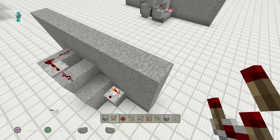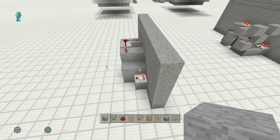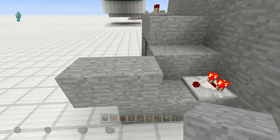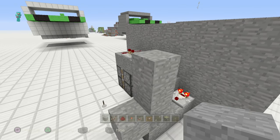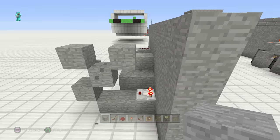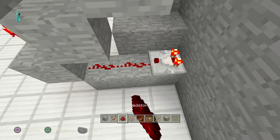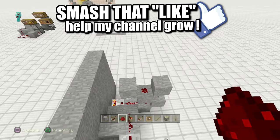That comparator is basically going to read the signal — the signal is going to come out. Now what we're going to do is duplicate this on each side, bringing it up here. Then we just have to go up and do the wiring on each side. Now all we got to do is grab our torch, dust, dust, dust, dust, and then a torch.